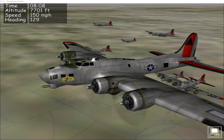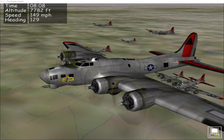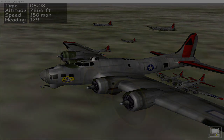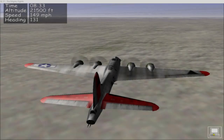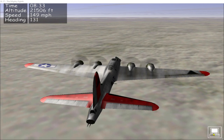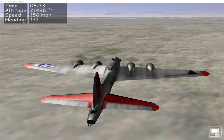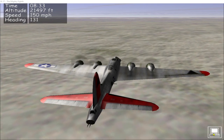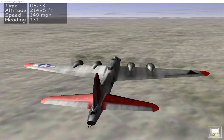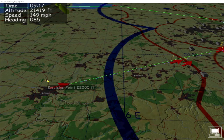All of the planes are now up and we're heading towards our first waypoint southeast to Dunkirk, climbing to 21 and a half thousand feet as we go. Looks like a very cloudy day over France and Belgium today. We've just made landfall over Dunkirk — time to head across Belgium to the decision point at Liège.